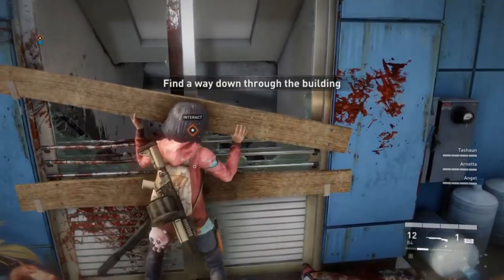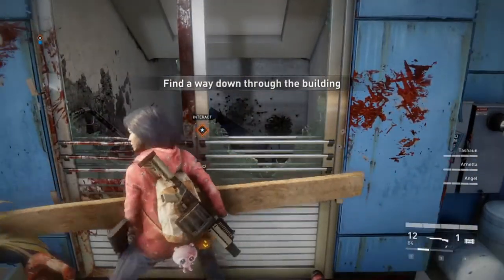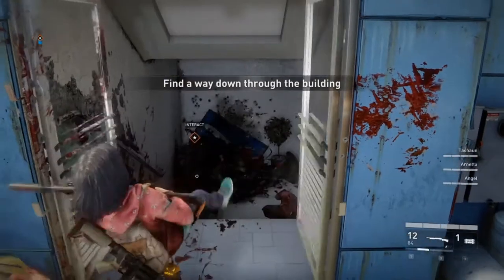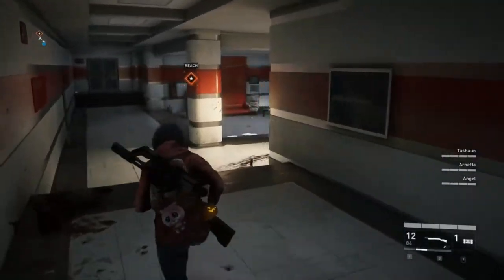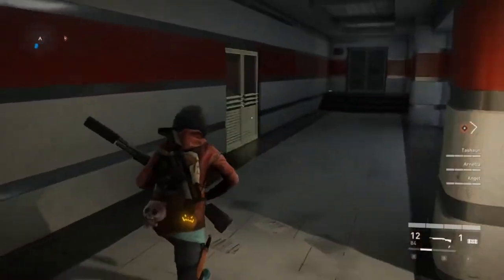However, this section on the map is very easily stealthable without wasting equipment charges. Another reason why you may not want to go straight to the elevator in this section is because there is a virus sample location in this section on the map.